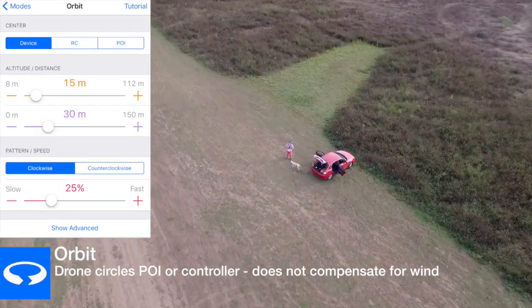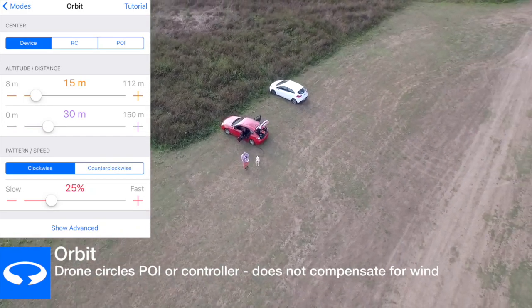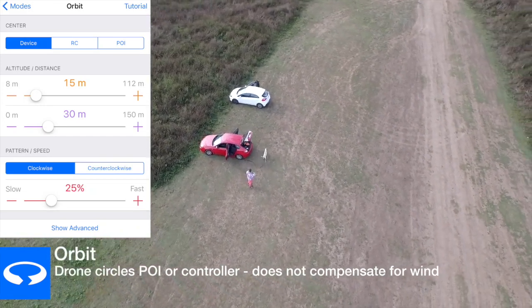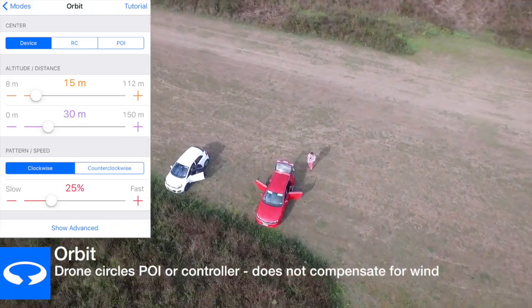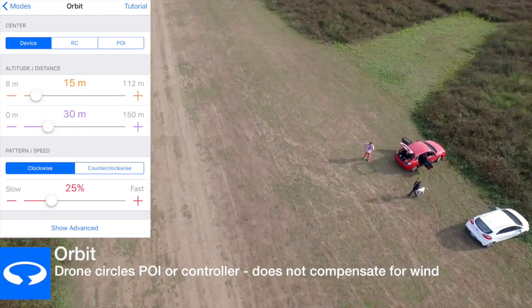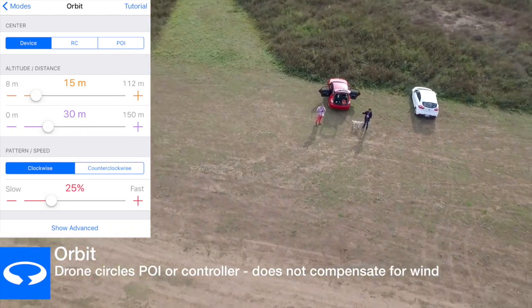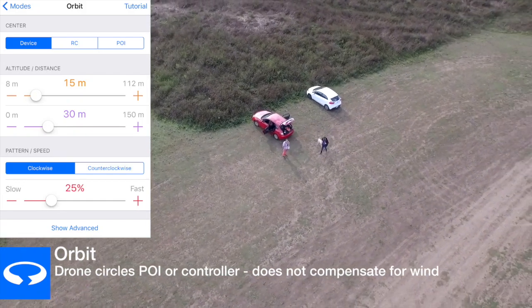With Orbit you can set the altitude and distance and the drone will just circle you clockwise or counterclockwise. The only problem I found with this is it doesn't allow for wind, so as you can see it flies really fast with the wind but then struggles going back the other way — the speed actually changes as it goes. Hopefully the developer can fix this before it's released.